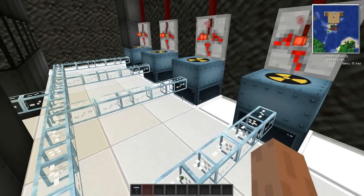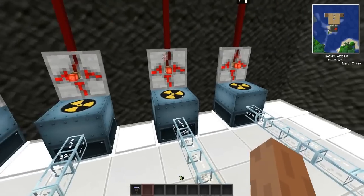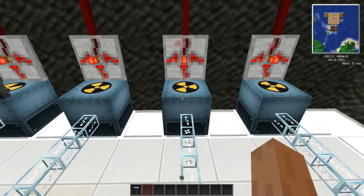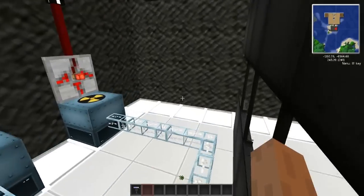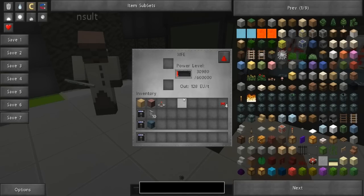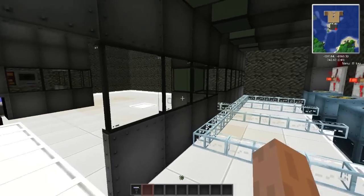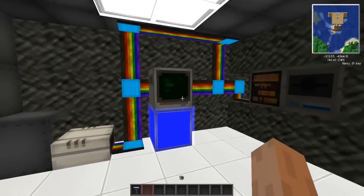A lot of times you'll have multiple nuclear reactors set up that are Mark Threes. They can't run full cycle — they're not completely safe. They'll run for about 30 to 40 minutes, but you want the cycle going continuously. So a lot of people set up multiple nuclear reactors to run them sequentially: turn this one on, and when it's been about 20 minutes, turn the next one on and turn that one off. We have an MFE over here which we've been testing.